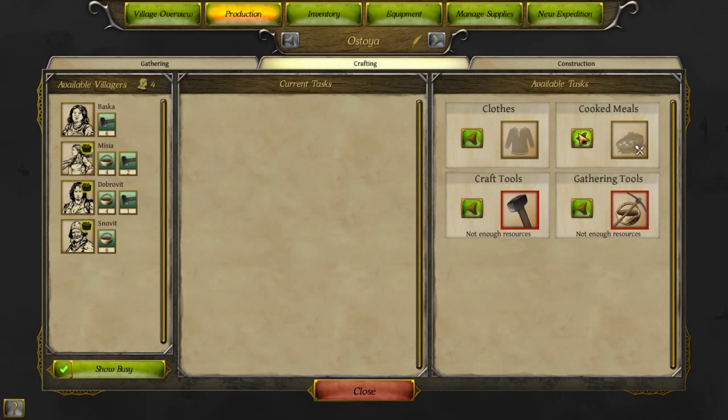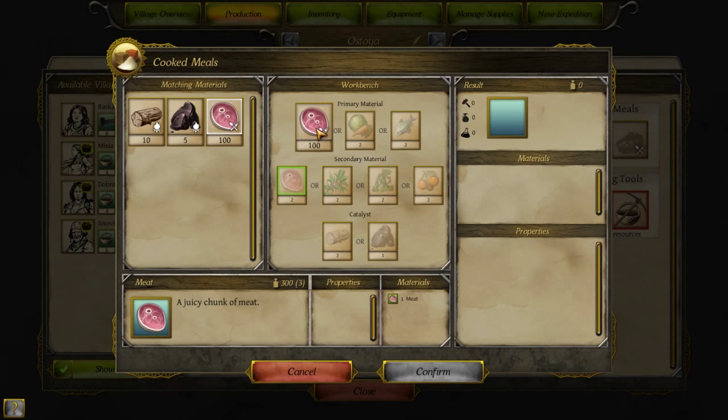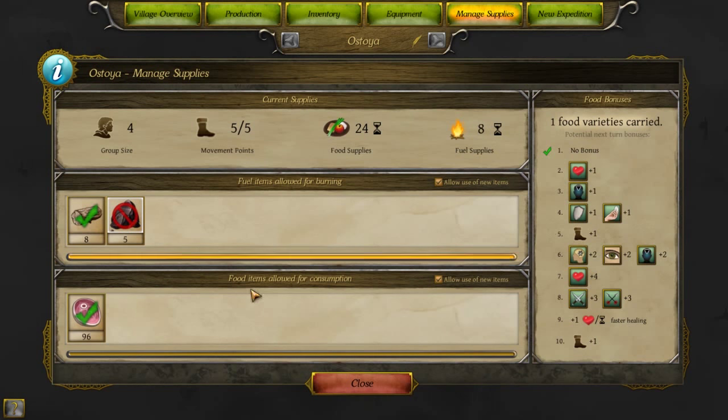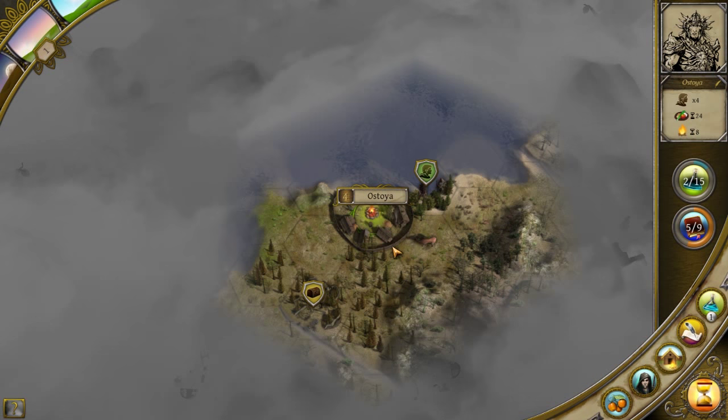That's way better than what I've had in the past. Alright, let's start cooking meat. Meat and wood. Okay, confirm. Let's go to manage supplies. Let's take off coal — we don't want to burn that. That's a waste of time.